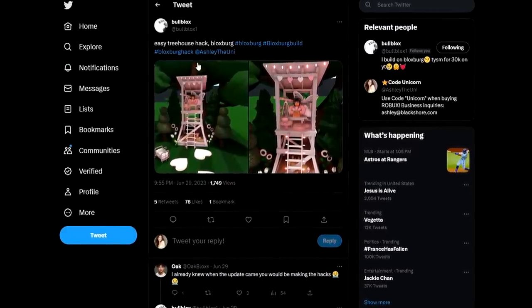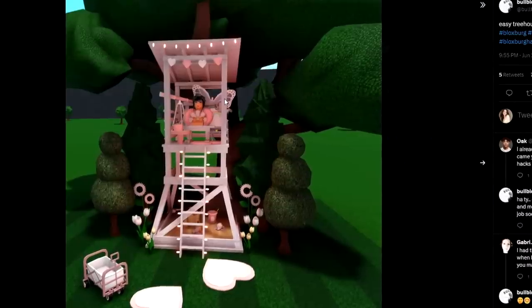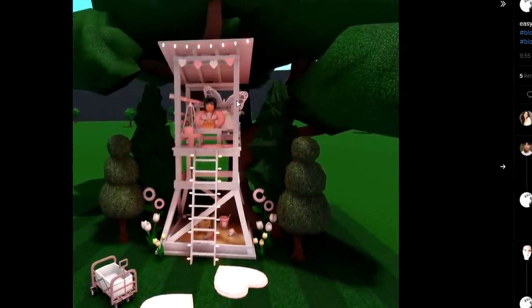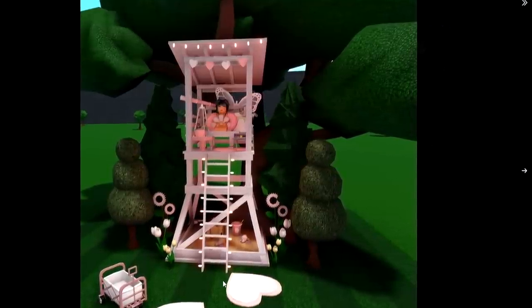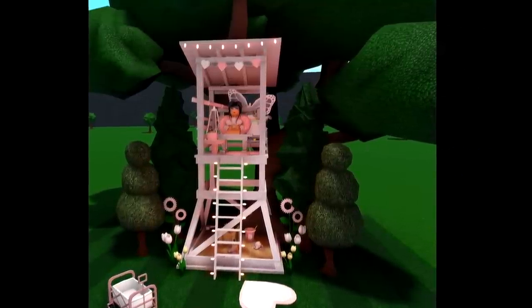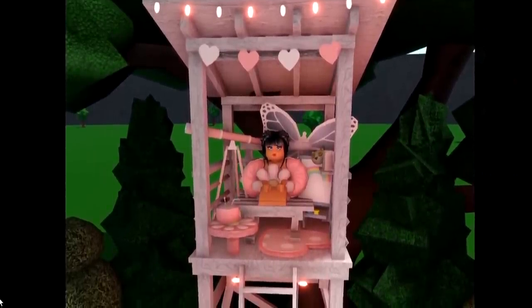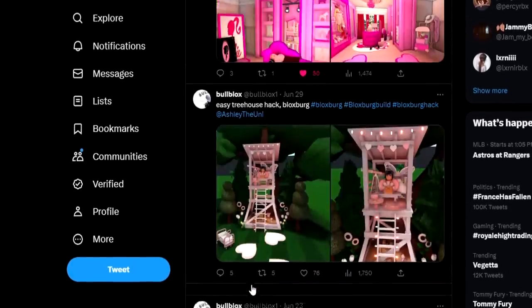Also, another fun little hack is from a community member who made an easy treehouse hack using the new lifeguard stand. Use the new lifeguard stand and you can turn it into a treehouse — look how cute that is. There's a sand pit on the bottom, she put some lights on the ladder, there's a telescope. It's adorable — I love it. So yeah, there is a hack if you want a fun little treehouse.